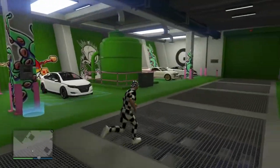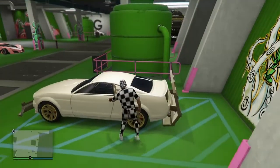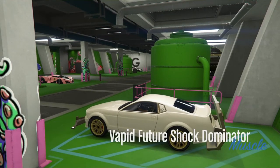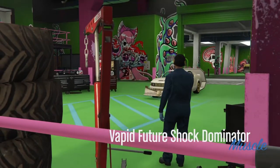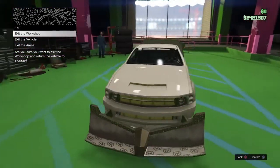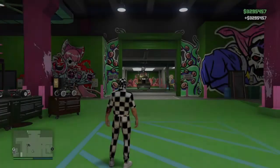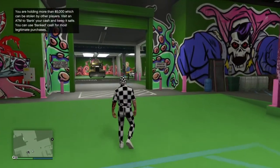Once that's done, head over to the Future Shock Dominator you bought and press right on the D-pad to modify it. Once you're in the modification shop, press 'Exit the Workshop' — the vehicle should disappear and you should receive three million dollars. And there it is — three million dollars in the top right corner.